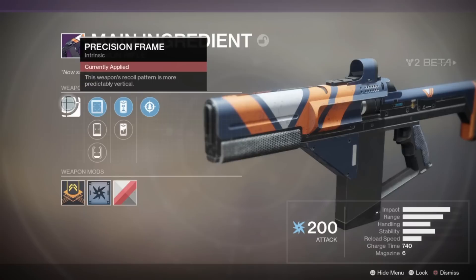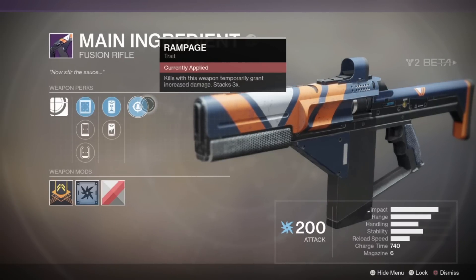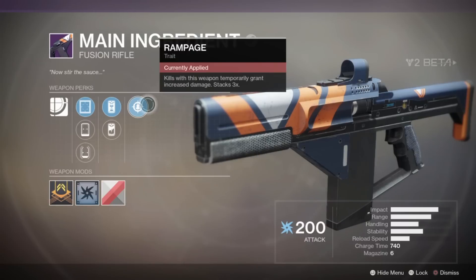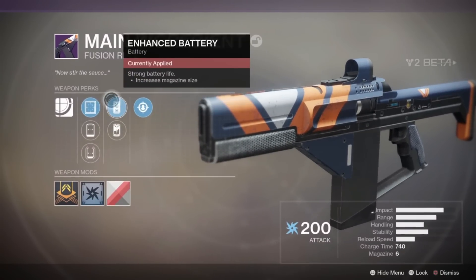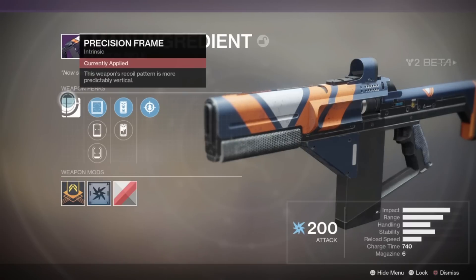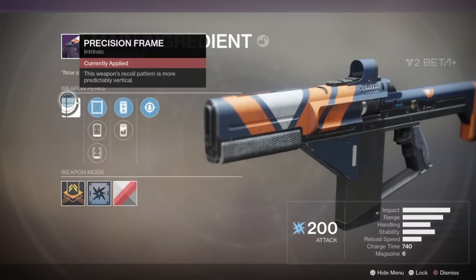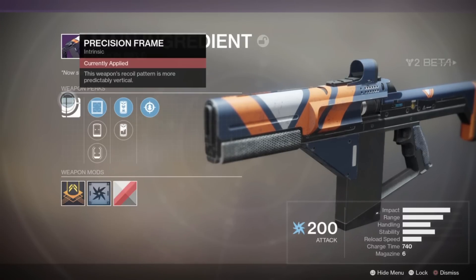We're going to be using the Precision Frame Intrinsic perk, the Red Dot 2 MOA, the Enhanced Battery, and the Rampage Trait. When Destiny 2 launches, this gun is supposed to stay the same for all of these perks. The only thing that may possibly change is the Intrinsic perk — the Precision Frame. I believe Precision Frames make the difference on fusion rifles, making this one so accurate at long range that it can instantly kill a Guardian. That's currently speculation, as we only have this one fusion rifle in the Destiny 2 beta to test out.